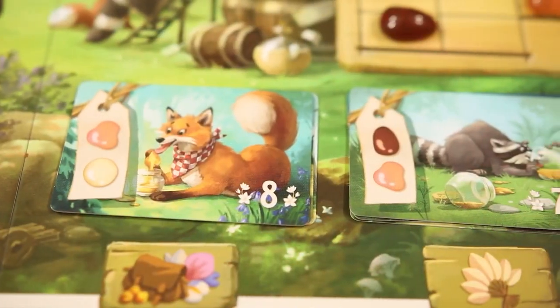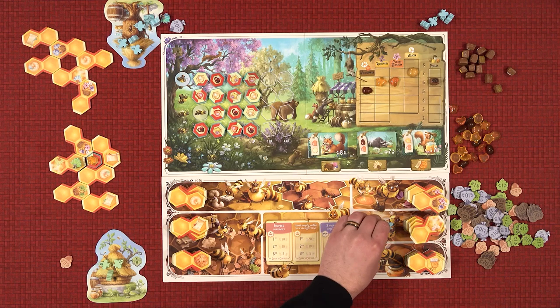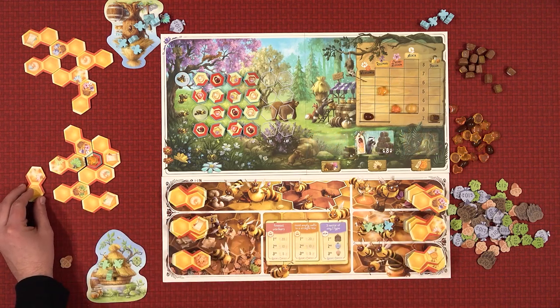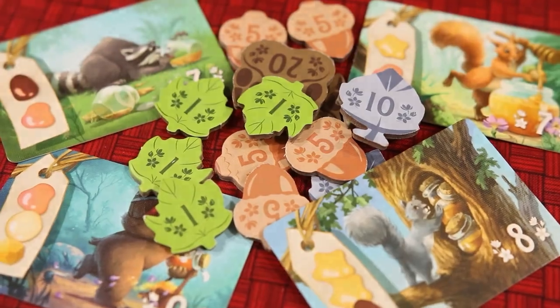Instead, a player can complete an order from an animal. When they do this, they earn money at the end of the game, and they get to take a bonus action. Players will continue to play, adding on to their hive until two stacks of orders are empty or until four of the five market items have dropped to their lowest value. Players then add up their money earned from contracts and score any queen's contest cards, and a player with the most money wins.